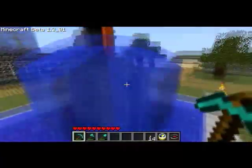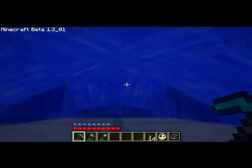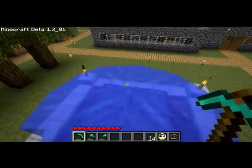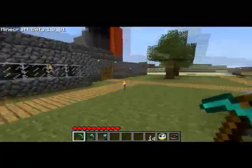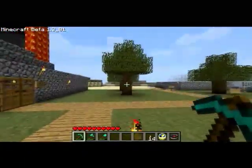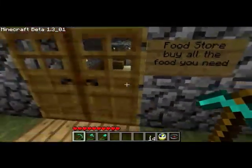I thought, why keep it — why not just get rid of it and build a fountain? So that's what I did. I built a fountain which, as you can see, makes a brilliant X shape up here. It's the X sector of our town. Carrying on — I built a food store where you can buy all the food you need.